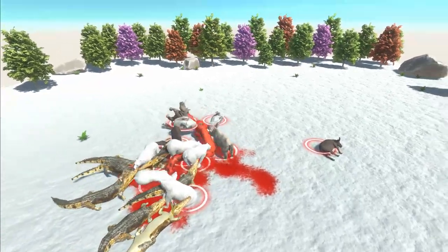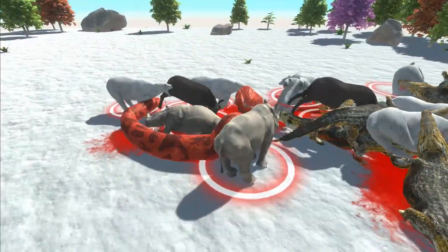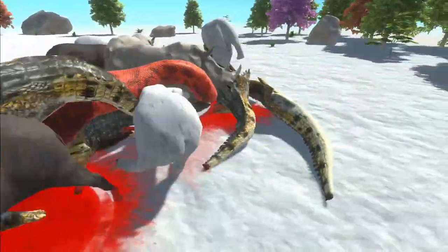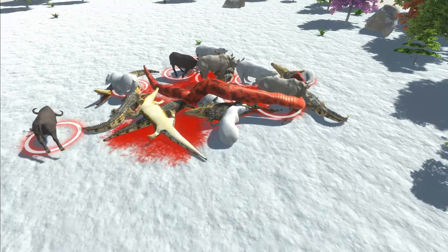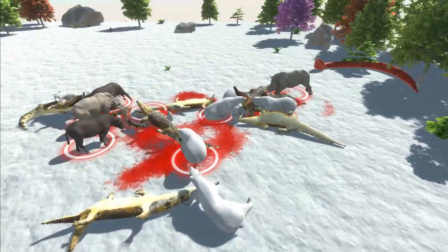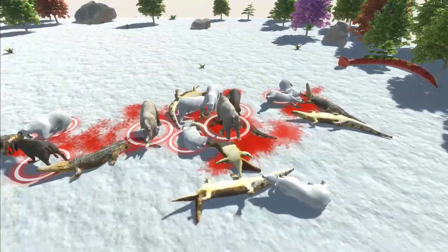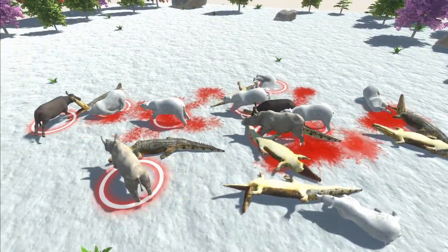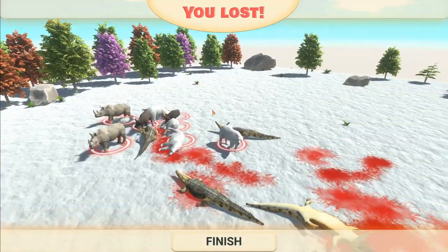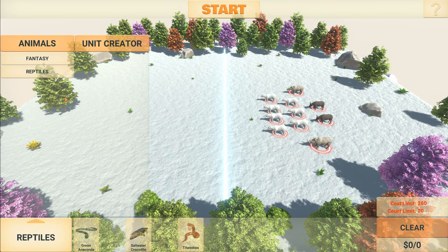Oh yes, the Titan boa grabbed a hold of the rhino! He's almost the same size as the rhino - so crazy! He killed the rhino - oh wait, the rhino got back up. Is anything dead yet? There's a crocodile dead there. I think that polar bear is dead too. Another dead croc - the Titan boa is dead over there, I don't know how he got over there. We're gonna lose again. That was insane - looks like we might have to try some of the fantasy ones.